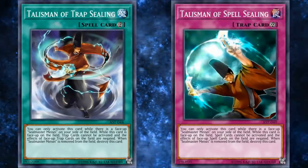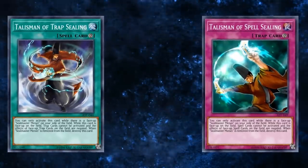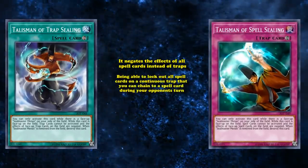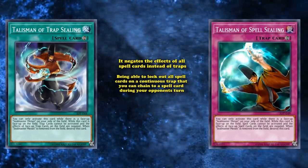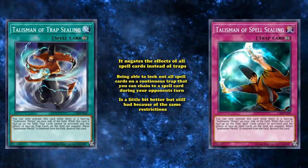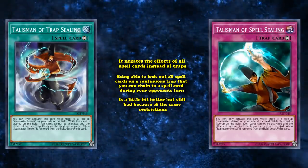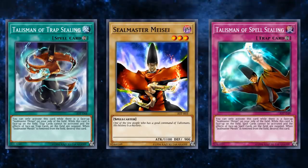They also have another card called Talisman of Spell Sealing, which has the same conditions as Talisman of Trap Sealing, except it negates the effects of all spell cards instead of traps. Being able to lock out all spell cards on a continuous trap card that you can chain to a spell card during your opponent's turn is a little bit better, but still bad because of the same restrictions. Really, we could have both of the sealing cards on this list, since they both have the bad downside of being attached to an incredibly vulnerable normal monster.